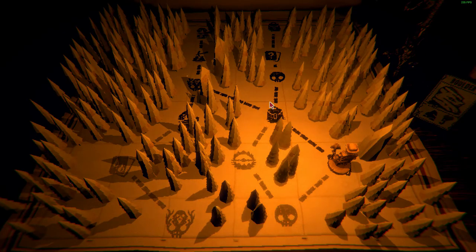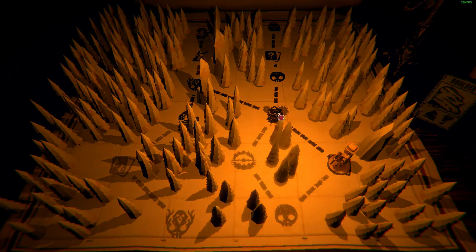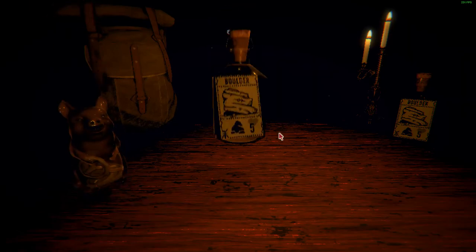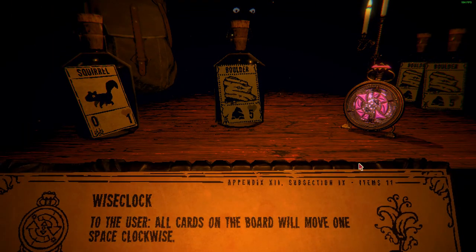Another really important part of getting Skullstorm is the items. You're going to want to have all the items unlocked — I'll make another video on how to get them from the paintings. However, the one big item you need is the Wise Clock. What this will do is rotate all items clockwise once, and it will be very useful in beating the Grizzly Bears at the end of each boss fight.